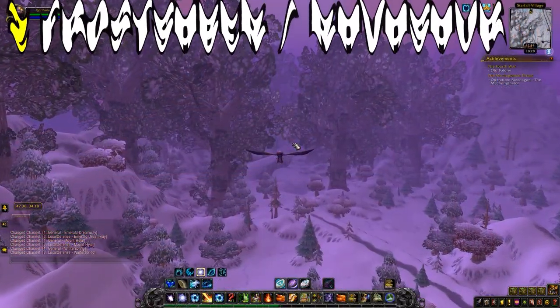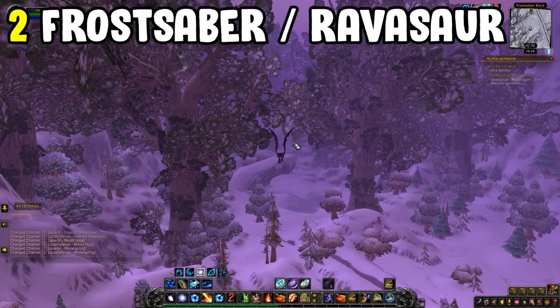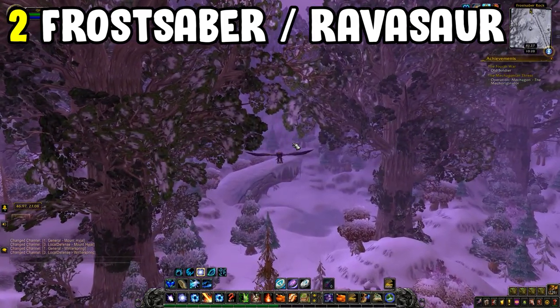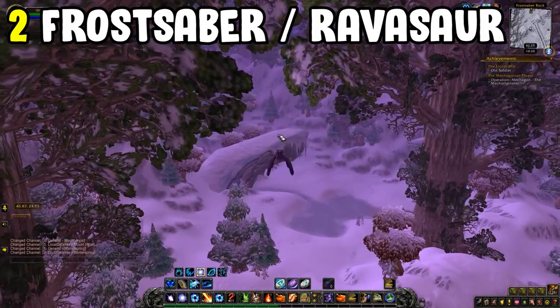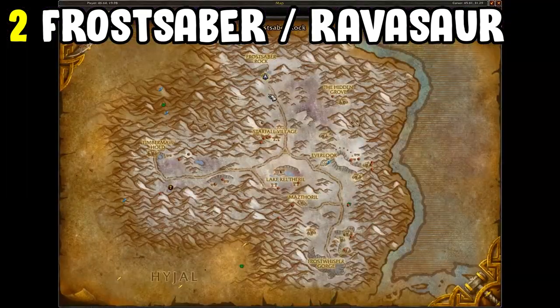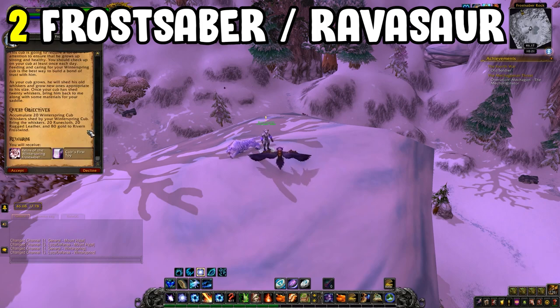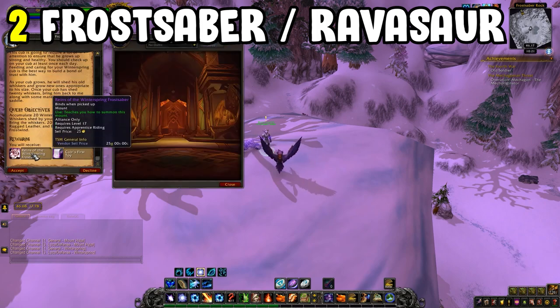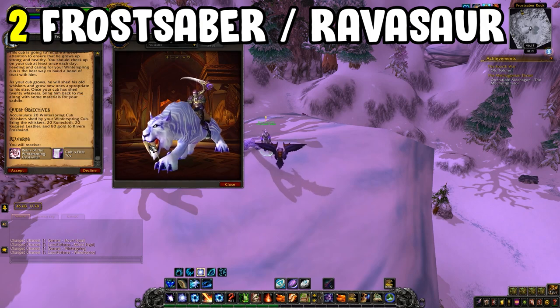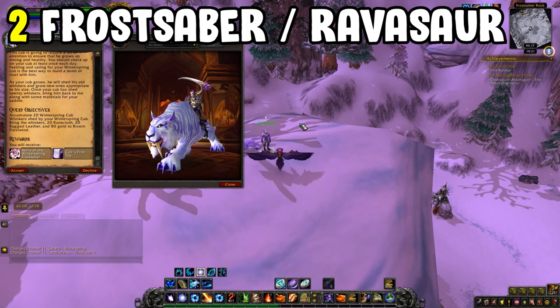Next is two mounts for Horde and Alliance: the Venomhide Ravasaur and the Winterspring Frostsaber. Go to Un'Goro Crater for the Ravasaur (Horde) or Winterspring for the Frostsaber (Alliance). You need to do 20 days of daily pet questing — one quest per day for 20 days — and you'll be rewarded with the mount. Completing it on one faction automatically unlocks it for the other faction as well, so you get two mounts for the price of one.